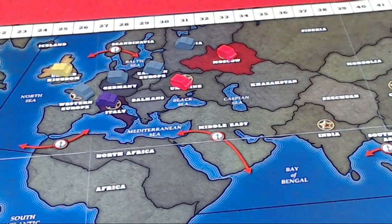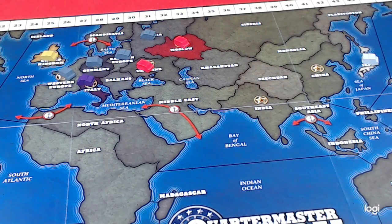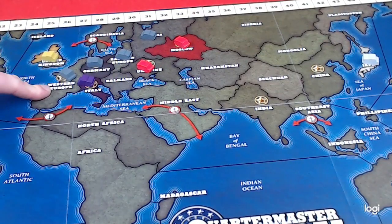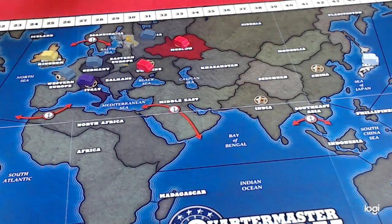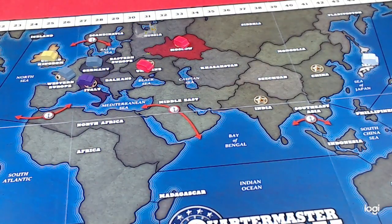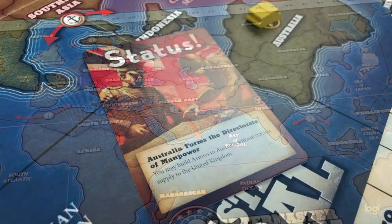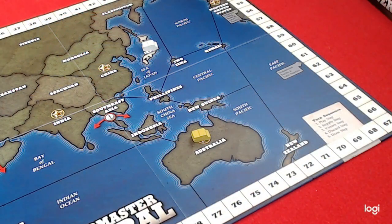Supply is the most important element of Quartermaster General. All pieces have to be in supply by being able to trace a line through other pieces of their own side back to either the home country or one of the supply symbols on the board. In this example, Germany has taken Western Europe, Eastern Europe, and Russia. The Soviet Union attacks from Ukraine, taking out the German army in Eastern Europe. This leaves a gap in Germany's supply line, so the German army in Russia is removed from the board during Germany's supply step. Some cards allow you to start new supply points — for example, Australia forms the Directorate of Manpower, allowing you to build armies in Australia without tracing supply back to the United Kingdom. From this new supply point, Britain can build new pieces that are also still in supply.